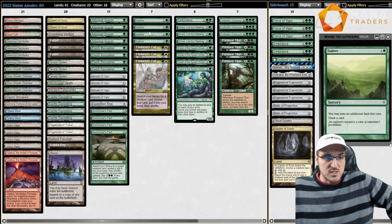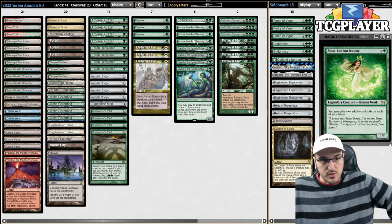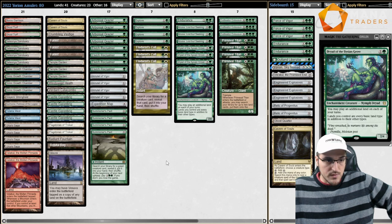We also have access to Explore since we're adding some extra cards. I wanted to make sure I still have a reasonable amount of ramp: four Grazers, four Explores, three Azusas, and four Dryads. That should be plenty of ramp for our deck.